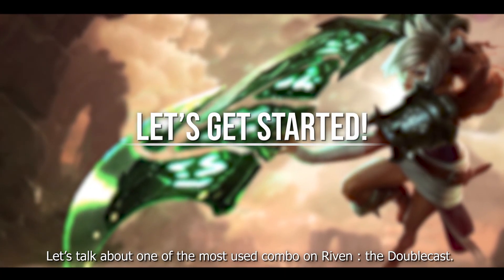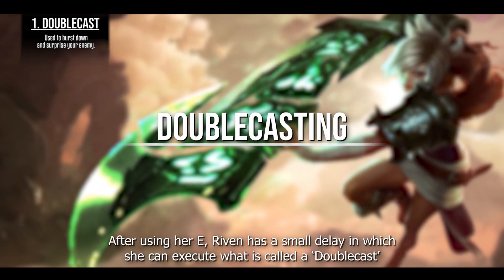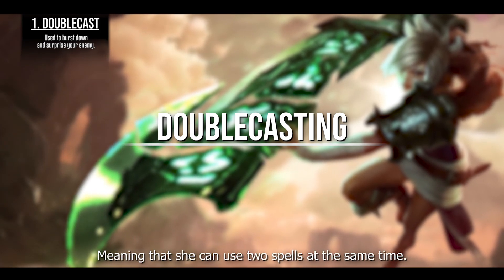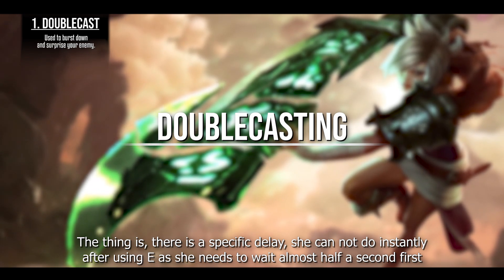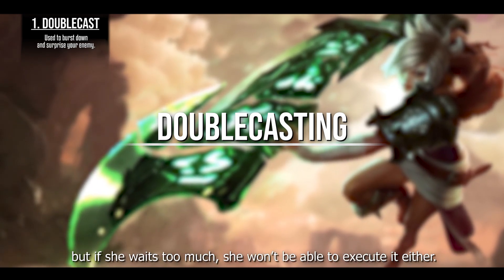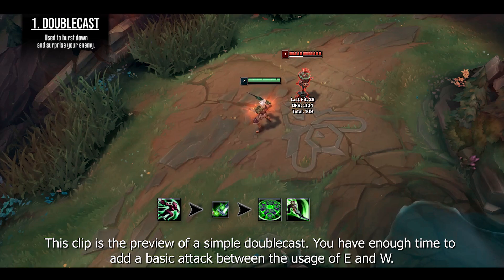Let's talk about one of the most used combos on Riven: the double cast. After using her E, Riven has a small delay in which she can execute what is called the double cast, meaning she can use two spells at the same time. There is a specific timing window — she cannot do it instantly after using E, as she needs to wait almost half a second first, but if she waits too long she won't be able to execute it either.